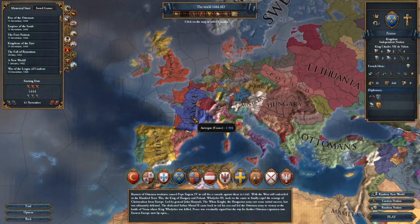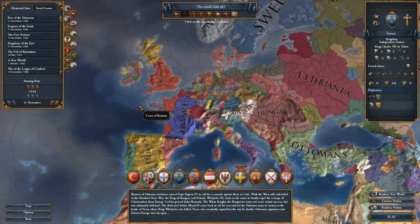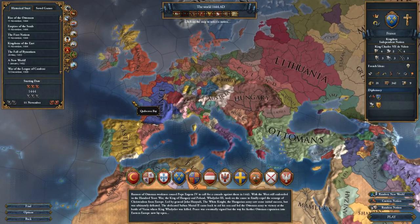Hello everybody, I am Bratman19 and welcome to a brand new campaign in our Let's Learn of Europa Universalis 4. This one's going to be on France, otherwise known as the Big Blue Blob — but we will not be doing that in this campaign. We'll just be trying to learn how to play against the Holy Roman Empire without getting too involved in their stuff, and also work on colonization in the New World, as well as learning how to deal with England.